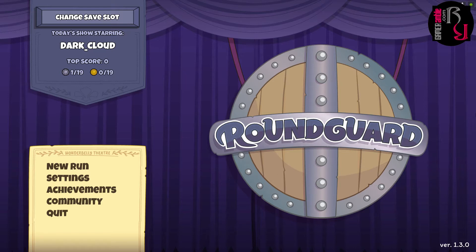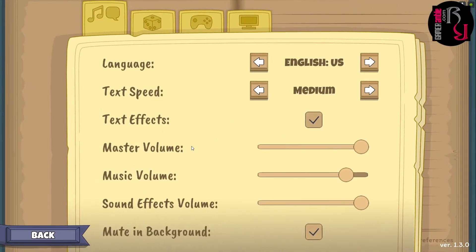Welcome to the GameRamble first look video for Roundguard. My name is Darkcloud, joined by Numbiel and Mrs. Cloud. This is a bouncy dungeon brawler with pinball physics, developed and published by Wonderbelly Games. The game came out in 2020, but we're taking a look at it because it recently had a brand new Druid update — a free update that added a brand new character — and it's also our first time looking at the game.